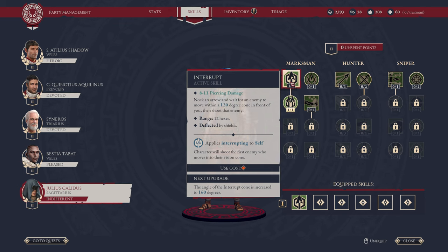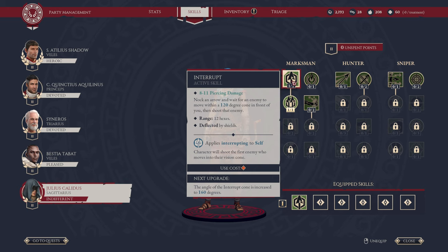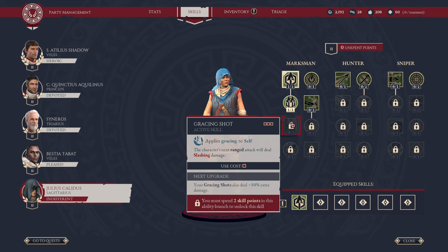From here we have passive Vigilant — Interrupting can now attack two targets before it ends. I recommend getting this one if you're picking it up quickly, because you basically get two free shots on two different enemy characters if they move in. From there we have Gracing Shot — it applies Gracing to self, and the character's next range attack will deal slashing damage. Gracing Shot also deals plus 50% extra damage when upgraded. It requires two skill points and can be used three times per engagement. Steady Hands gives plus 100% critical chance for all range reaction attacks such as interrupt and overwatch. It requires five skill points.